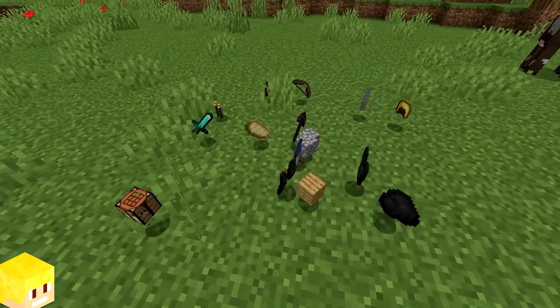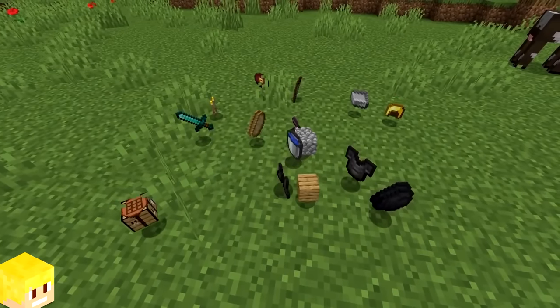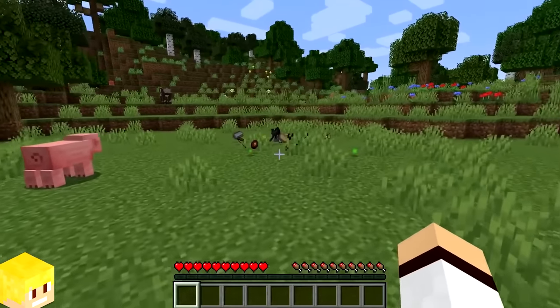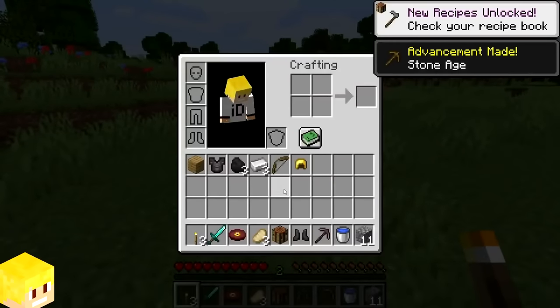In Minecraft, if you die and lose your items or drop your items on the floor, the time in which they will despawn is exactly 6,000 in-game ticks, or in other words, five minutes. So you better be quick.